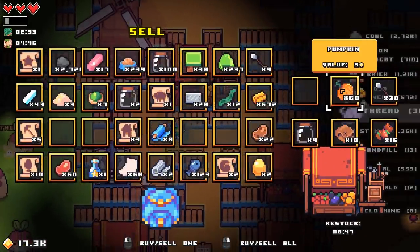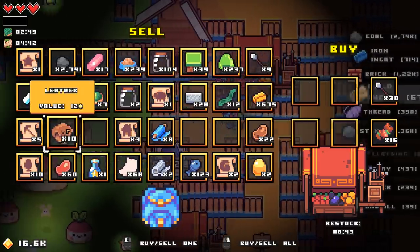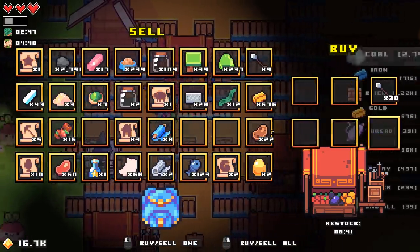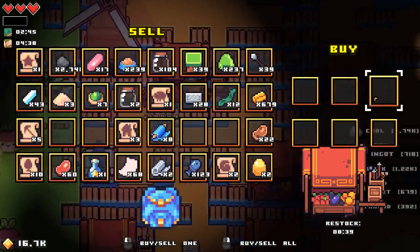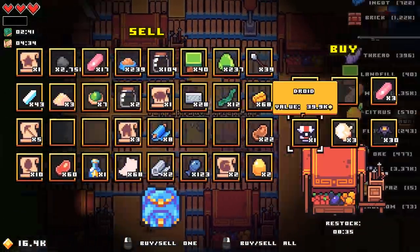So we want to buy the landfills, buy the pumpkins, sell the pumpkins. Buy the bottles. Buy the leather, sell the leather. Buy the meat skewers, sell the meat skewers. Buy the arrows — keep the arrows, we've got to make more ballistas. Buy the sushi, sell the sushi.